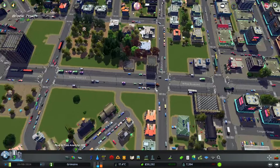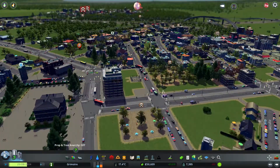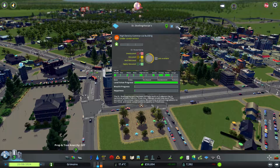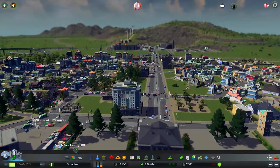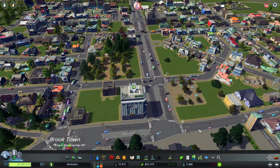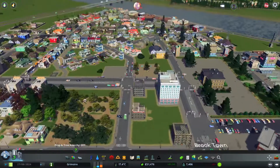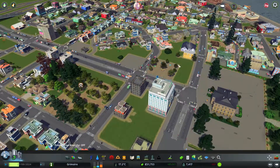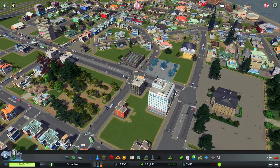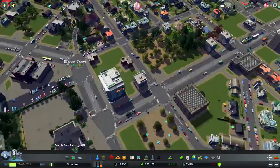I placed new high density zoning, so we're getting higher commercial buildings now that will attract more workers. I'm not really sure what I'm going to do with this empty spot in the park — because of this strange connection I couldn't use this section over here, so I had to place it a bit further down.